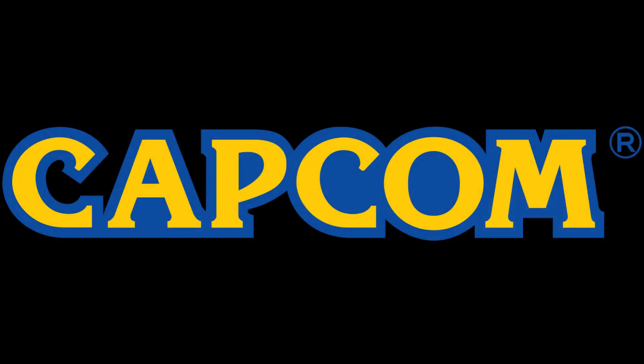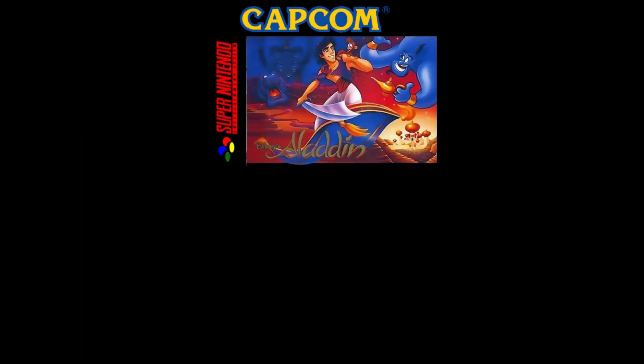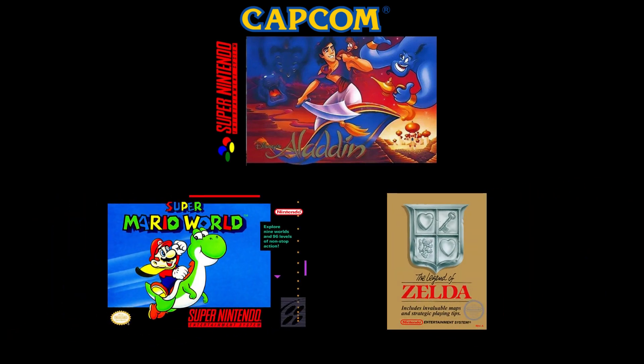In 1993, Capcom graced the Super Nintendo Entertainment System with Aladdin, a title that would eventually work itself into gaming history. This game entered a landscape already populated by giants — classics like Super Mario World and The Legend of Zelda had already made their marks, creating high standards and even higher expectations. Yet Aladdin rose to the challenge, carving out its own niche in both sales and critical reception.